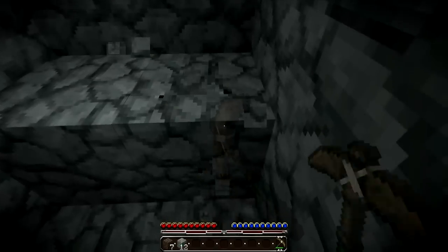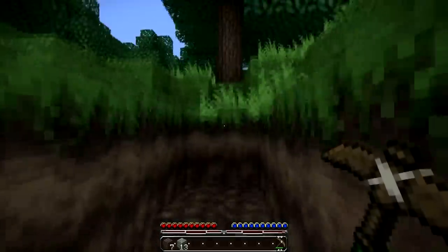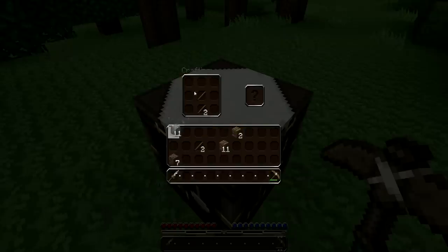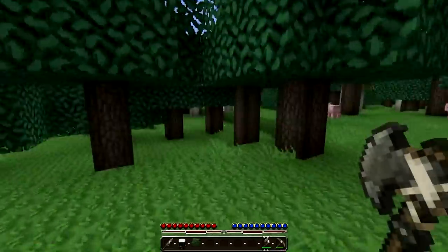Let me get enough cobble — should be enough for now. And let's make other tools. First order of business: stone sword and axe. And that should be all I need for now. Take this with us as we roam.